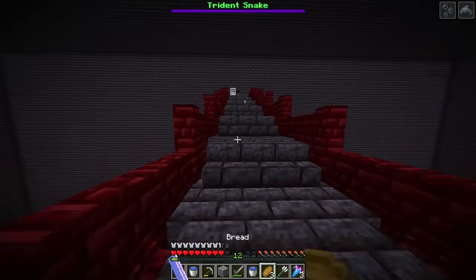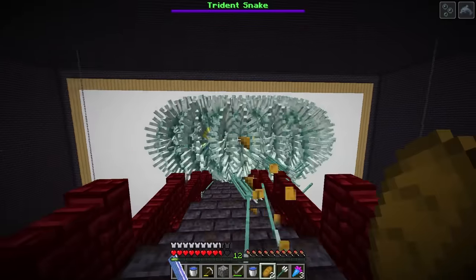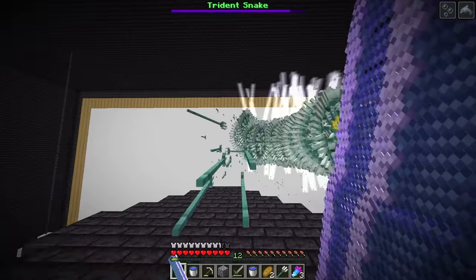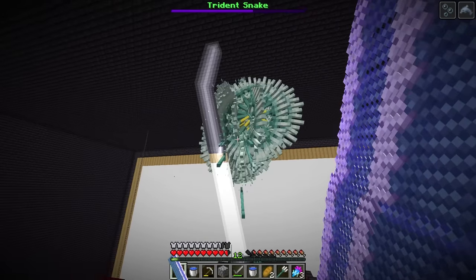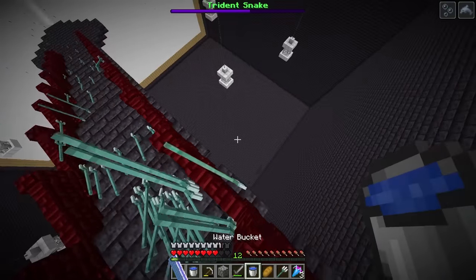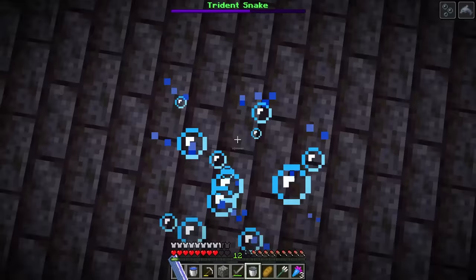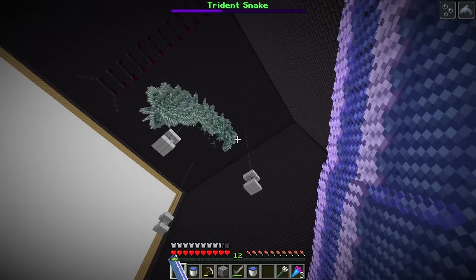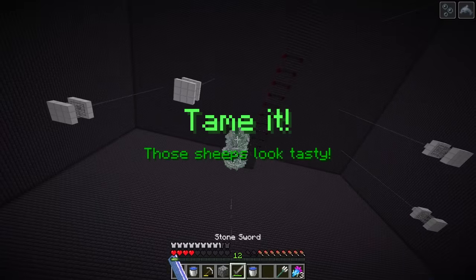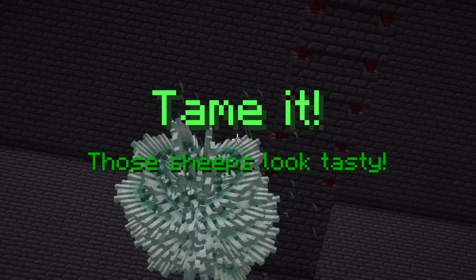It's a fun trident snake! That hurts - how do I take this guy down? Do I just shoot it? I'm doing damage! New plan - we're gonna fall all the way down with an MLG water bucket and I'm guessing it's gonna come down too. It's coming - this feels like a video game boss! We got it!